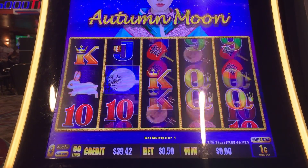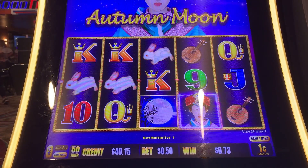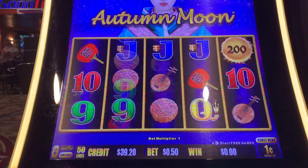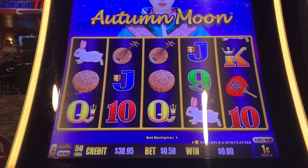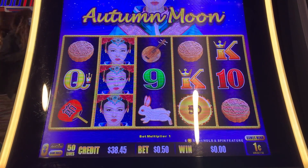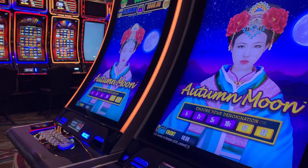Nice, guys, we doubled up — that's an official double up. But we do have four more spins on our free play, so we're going to do it. Last spin. Alright, that was $20 on Autumn Moon. I might switch over to a Golden Century and do another $20. We'll be back.